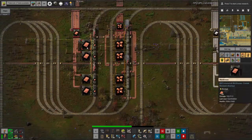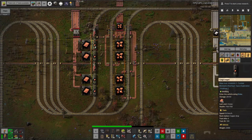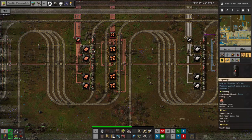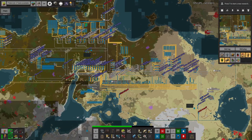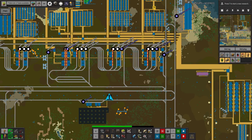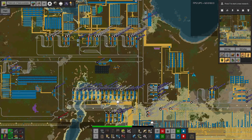Then we got extra smelteries in here, bumping copper plate output from around 3,600 to about 6,000 per minute — a good healthy increase. We're making copper plates at 6,000 per minute, which feels quite good for this stage of the game. We've got 19,000 in storage but we don't have enough trains taking the copper from here over to where it's needed — there's only one train doing copper runs. We need to add a second one so there's always one waiting.